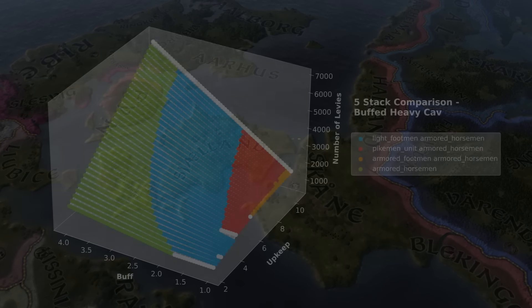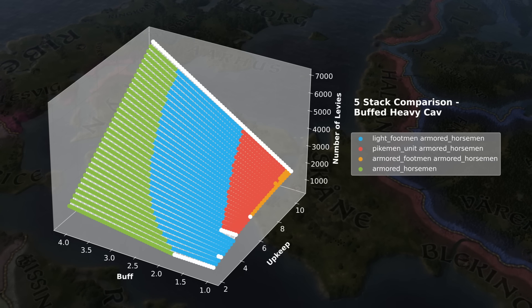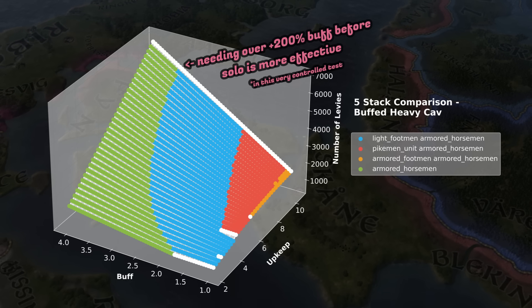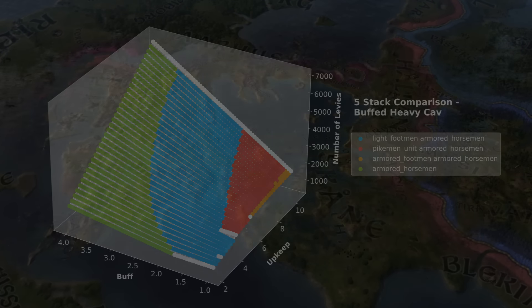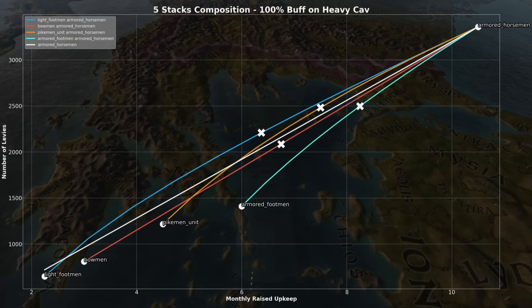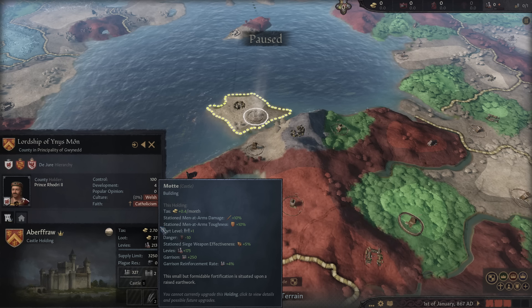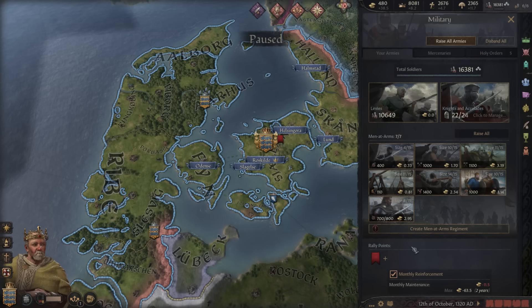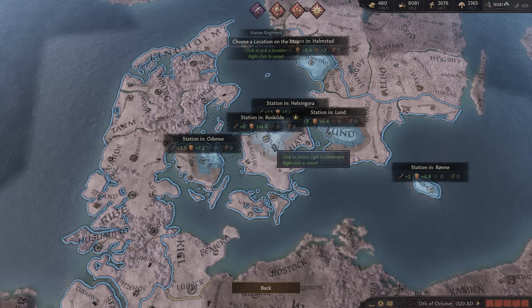We can do the same for armoured horsemen. Say we were buffing them specifically and wanted to know what unbuffed men-at-arms to combine them with, or whether it's best to purely go solo — here it's a similar thing. But with armoured horsemen, you need way more buffs before you're best off mono stacking. So with horsemen, if you want to play optimally, you will have to support them right up until late game, or really exploit the buffing system. You should take this all with a pinch of salt: firstly, as we only see the top, it does hide how marginal some of the differences between combinations are. And secondly, as no buffs in territories is actually impossible — even castles give something, only unstationed regiments have nothing. So results outside of the test will vary. But even then, if you've filled up that buff regiment, you're still best filling in the remaining slots with something — and you might as well pick loads of light footmen to fill it up.